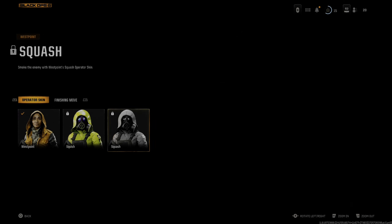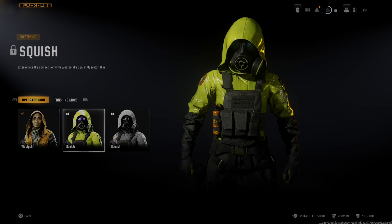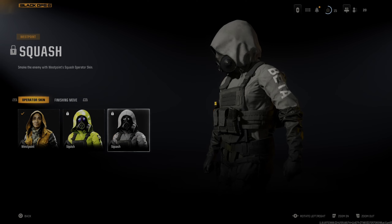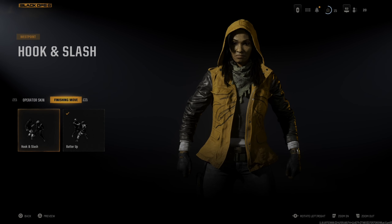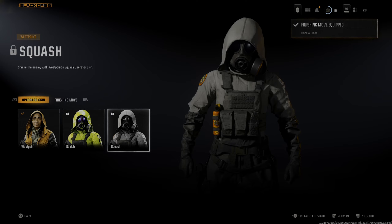So let's press X. Here are the character skins — we have this one and this one, only three right now. Then if we press R1 we have Finishing Move; we can switch in between these. And here's the Operations section.